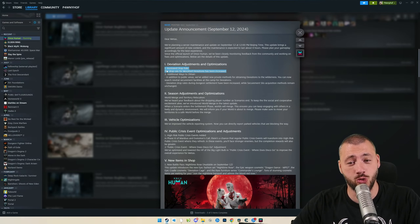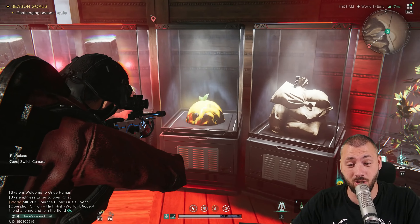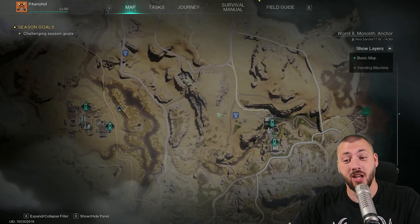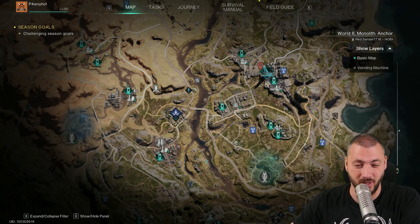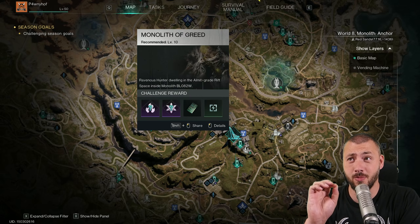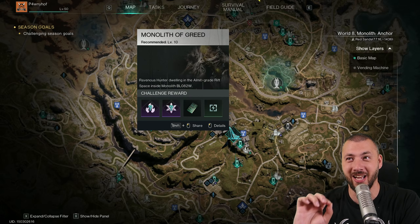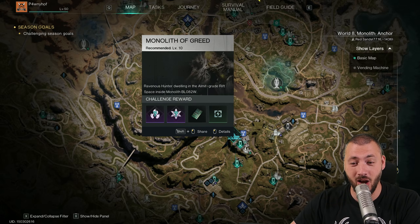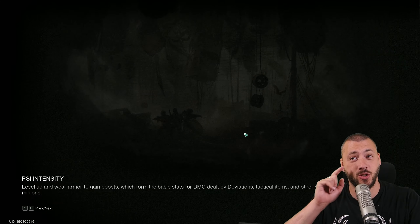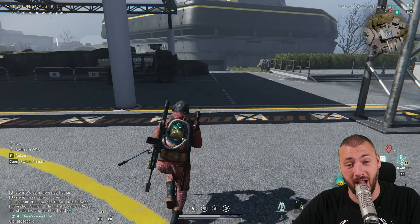Good news on deviants in general: the drop rate for morph deviations has been increased. For a specific example — if you want your first fancy festering gel in a different color with more abilities, you now only need to run the Monolith of Greed around 10 times in a row. This used to be 50 to 100 times — friends were finally getting one after 58 tries.